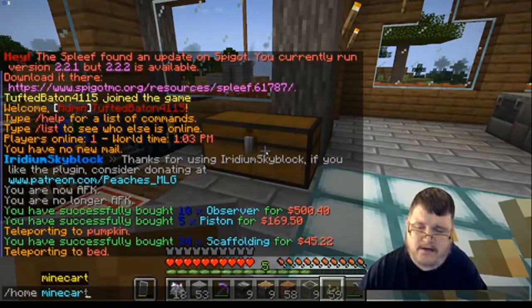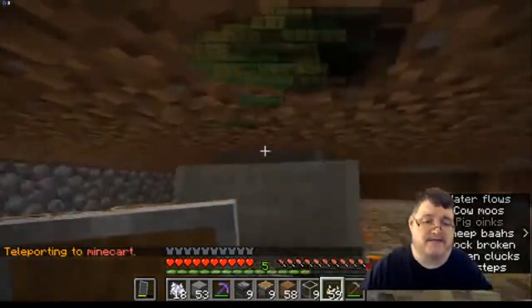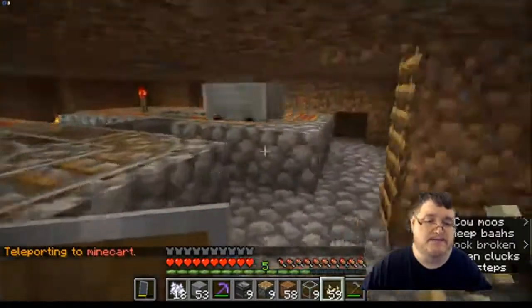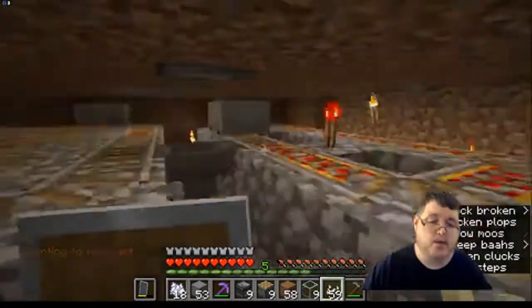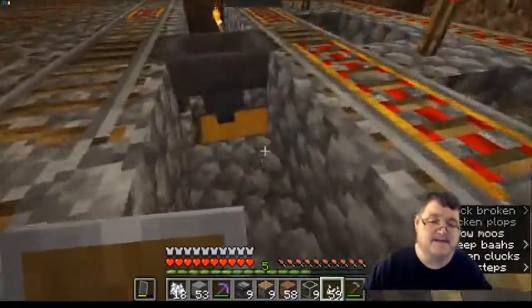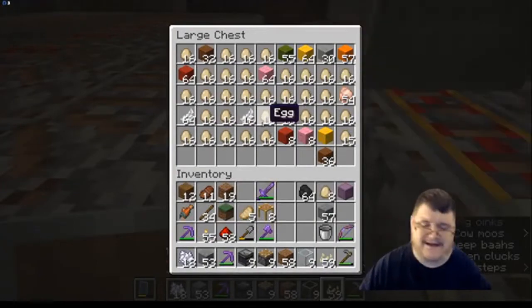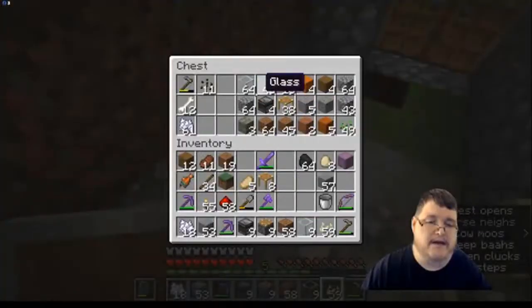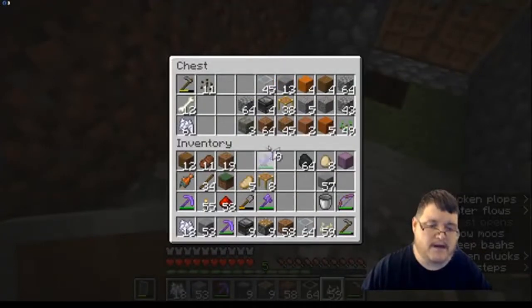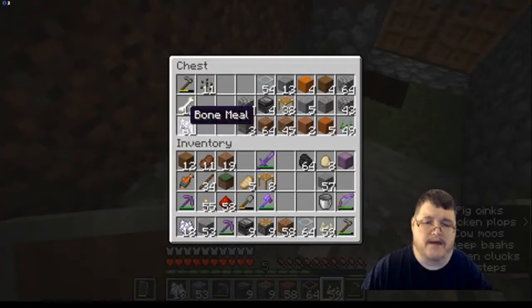Minecart — there we go. So I've got a lot of chickens up here, and over here I've got sheep. This picks up the wool and this picks up the eggs, and they all go in there. I've got a lot of eggs. I put a bunch of stuff down here — there we are.